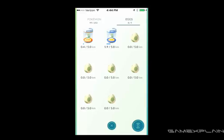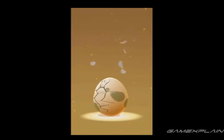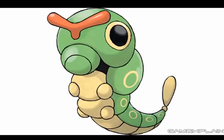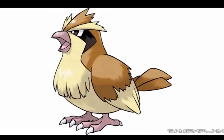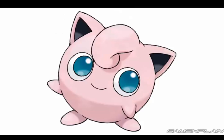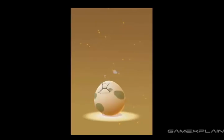And thanks to SeraB.net, we have the full list. Two kilometer eggs can hatch one of 14 Pokemon, which includes Bulbasaur, Charmander, Squirtle, Caterpie, Weedle, Pidgey, Rattata, Spearow, Pikachu, Clefairy, Jigglypuff, Zubat, Geodude, and Magikarp.